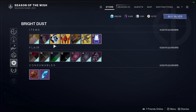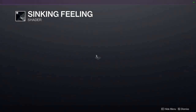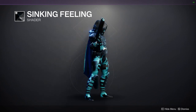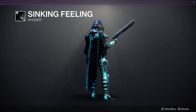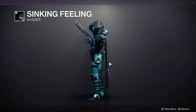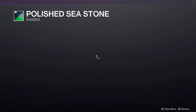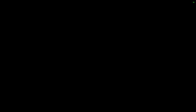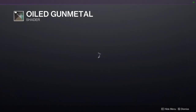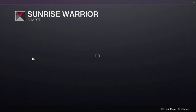We have Sinking Feeling — definitely a cool shader, I would definitely recommend it. We have Polished Seastone — meh. And Gold Gunmetal, which I would definitely recommend — this is a really really good shader. And then Sunrise Warrior. That is pretty much it for Eververse.